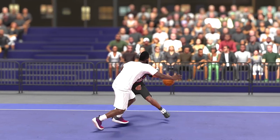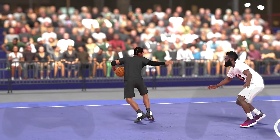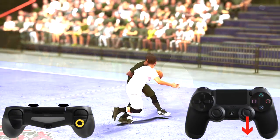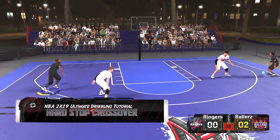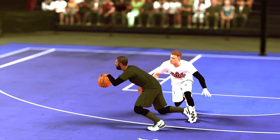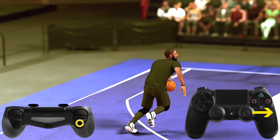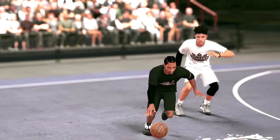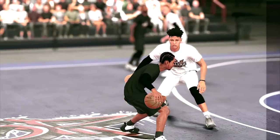The snatch back crossover makes its return. Same as last year: while dribbling forward, hold sprint and tap the right stick down or away from your defender. Another move that is sure to break ankles — the hard stop crossover. While in a sprinted dribble holding R2 or RT on Xbox, tap the right stick quickly to your non-ball hand. If you're having trouble dropping defenders, this move will definitely do it.